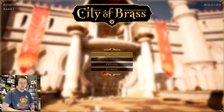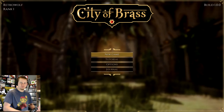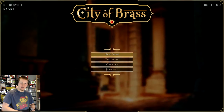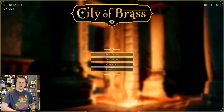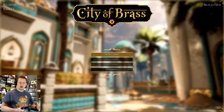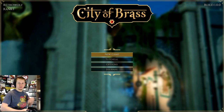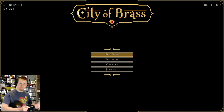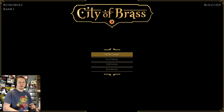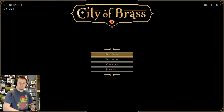What's up everybody? Retrowolf88 here and today we are going to take a look at a game that I've been very excited for: City of Brass. This game was released on February 8th on the Nintendo Switch for $19.99. This is a first person roguelike game that is set in an Arabian themed environment. It looks really cool. I've already played through the tutorial as well as one run, so let's jump right in.